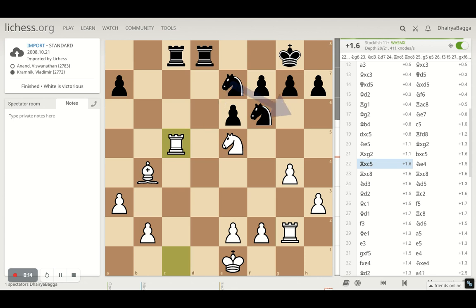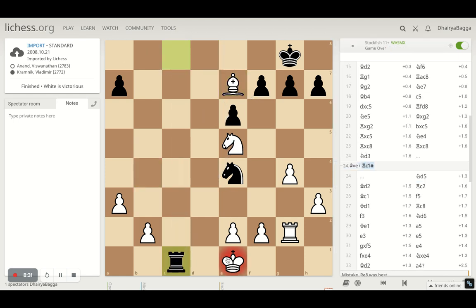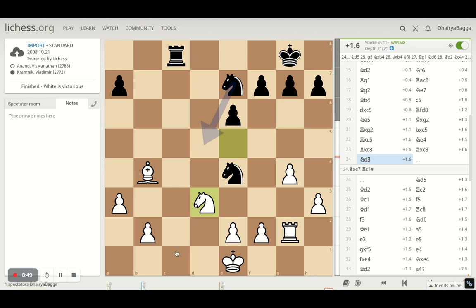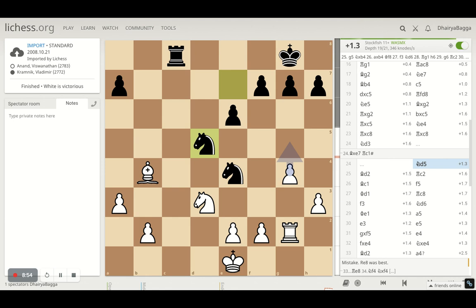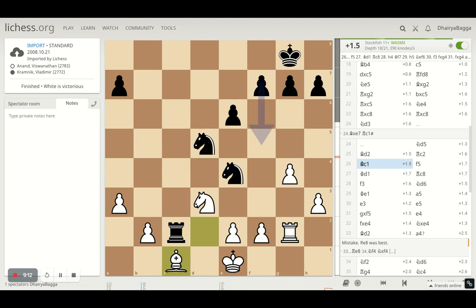Pawn takes on C5 by Kramnik, and Anand takes back with the Rook. Kramnik doesn't take and goes back with Knight to E4. Anand takes the Rook, which takes back. You cannot take the Knight because that's a back-rank mate — you'd have to move the Pawn, and even if you do, the Knight is guarding that square. Anand played Knight to D3 rather, defending C1 nicely. The Knight comes to D5 attacking the Bishop, so the Bishop goes back to D2, which also defends C1. Rook to C2 by Kramnik attacks the Bishop with both Knight and Rook, so Bishop is saved by placing it on C1.